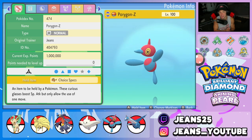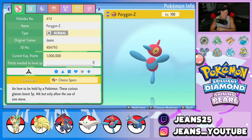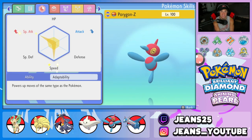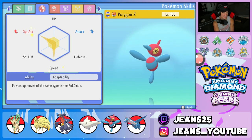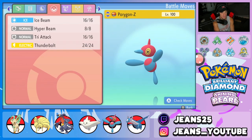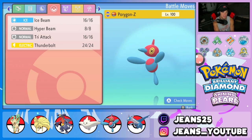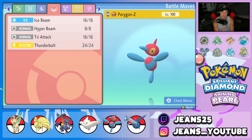Next Pokemon is Porygon-Z, and I love using it in BDSP. It can do a ridiculous amount of damage because it has Choice Specs alongside its ability Adaptability, which doubles the damage of same-type moves — plus the Choice Specs damage on top of that. Its EVs are Special Attack and Speed. Move set is Ice Beam, Hyper Beam, Tri-Attack, and Thunderbolt. With Choice Specs I have to commit to a move, but most of the time I roll Tri-Attack or Ice Beam.